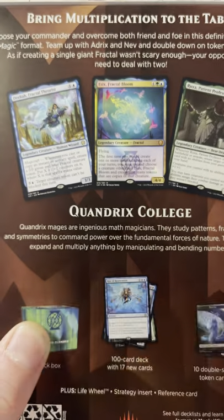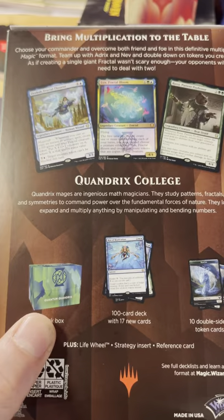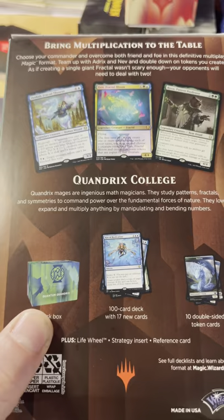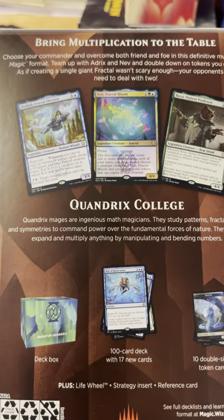It would have been cool if these were all partners. So if in each one you got your two foils and then your two mono-colored, but then they were partners - I think that would have been a nice touch to stick with the school, so you wouldn't run a mono deck if you were to sub out. I think that just would have been neat.